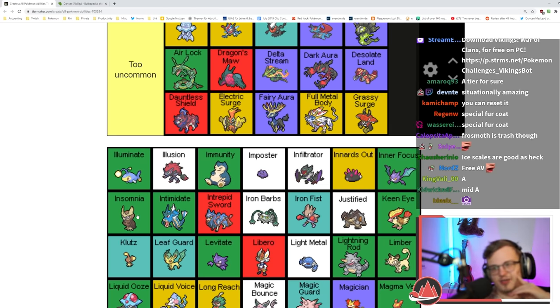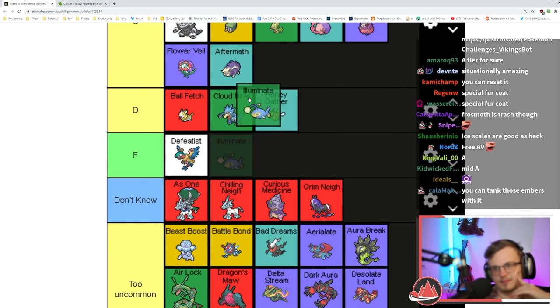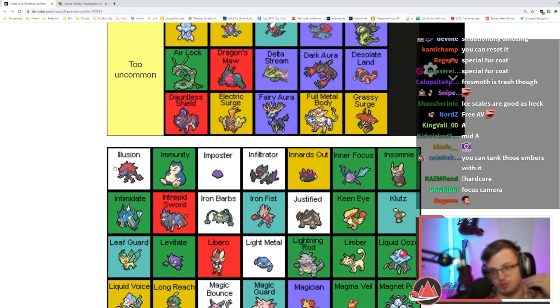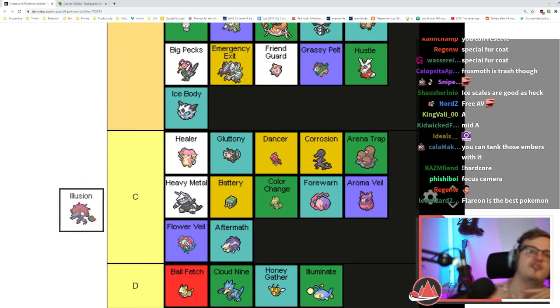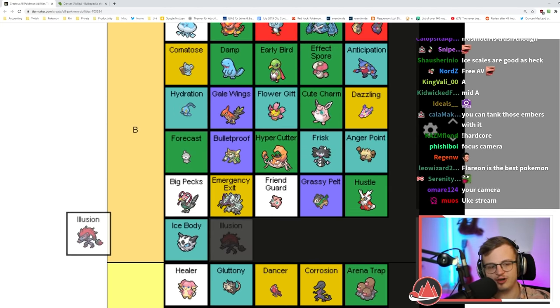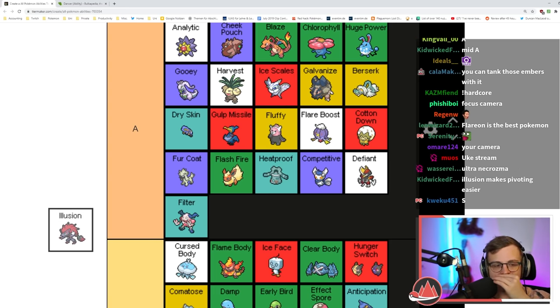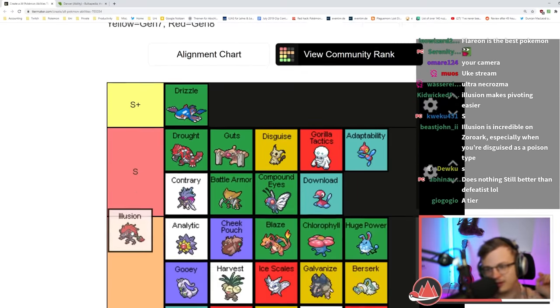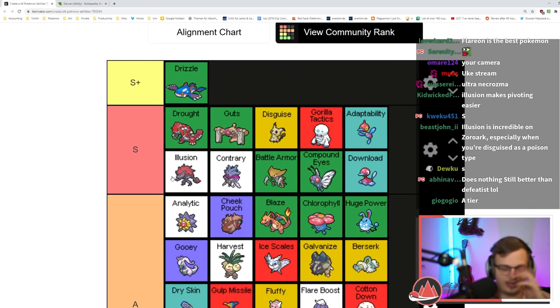Illuminate does nothing. I guess it makes grinding faster, draws in more Pokémon. Illusion is really good — you can cheese the Ultra Necrozma fight with Illusion for example. Illusion messes with the AI a lot, especially because it's on Zoroark. I think it's S tier if you plan and put the right Pokémon in the last spot.